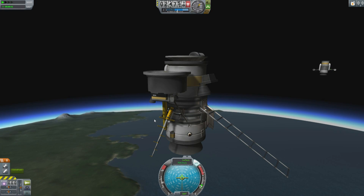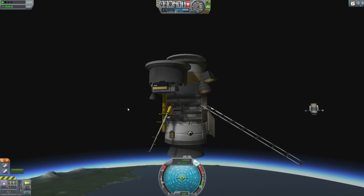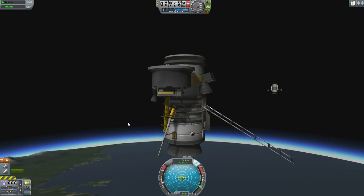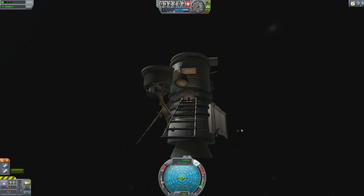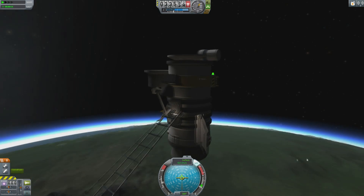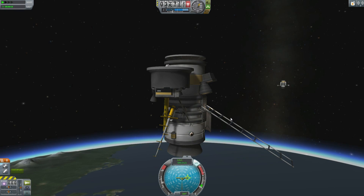There are a number of parts in the game which essentially don't count towards mass or drag in the stock game. That's not to say they don't count when you have Ferrum Aerospace installed, but these default parts don't do anything. So adding these parts to your ships will not increase the mass. There's a lot of interesting things to do with these — let's take a look.